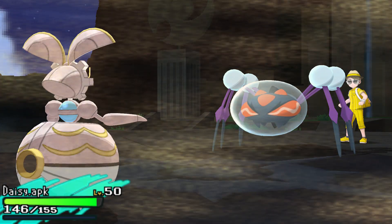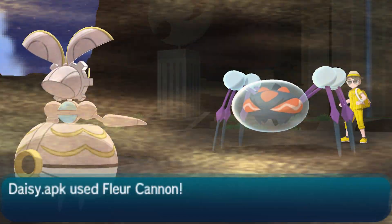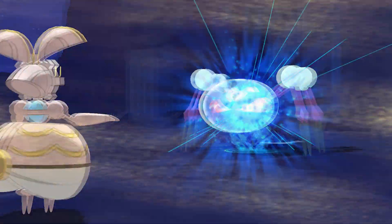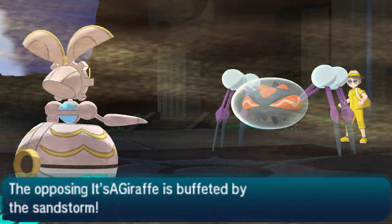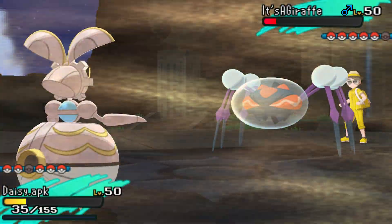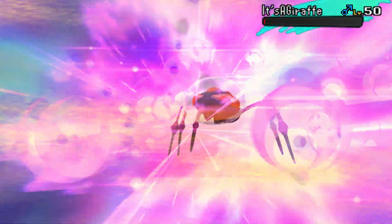I go to Magearna to try to pick it off. This is my Shift Gear set. Unfortunately, Fleur Cannon misses — that has happened to me exactly once before. It was a Choice Band Araquanid, and the Liquidation does so much damage that missing Fleur Cannon essentially makes Magearna useless in this matchup, leaving it with almost no HP to spare.